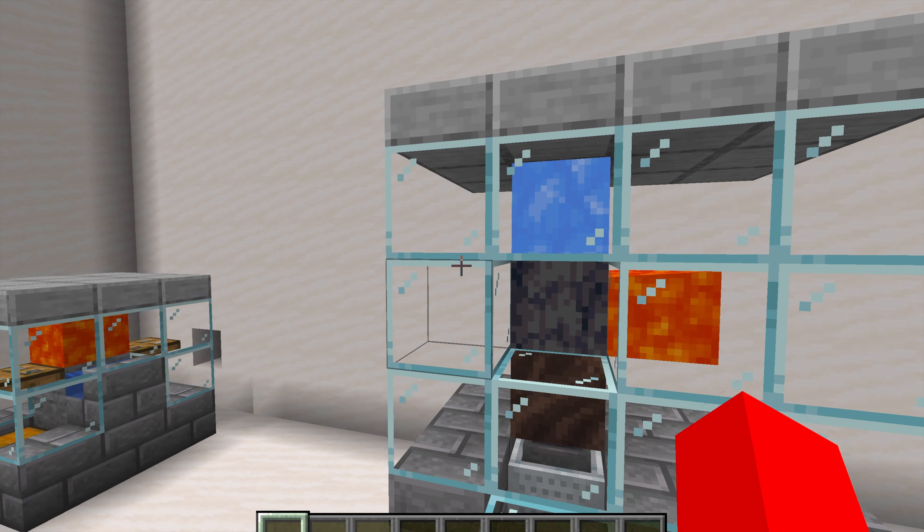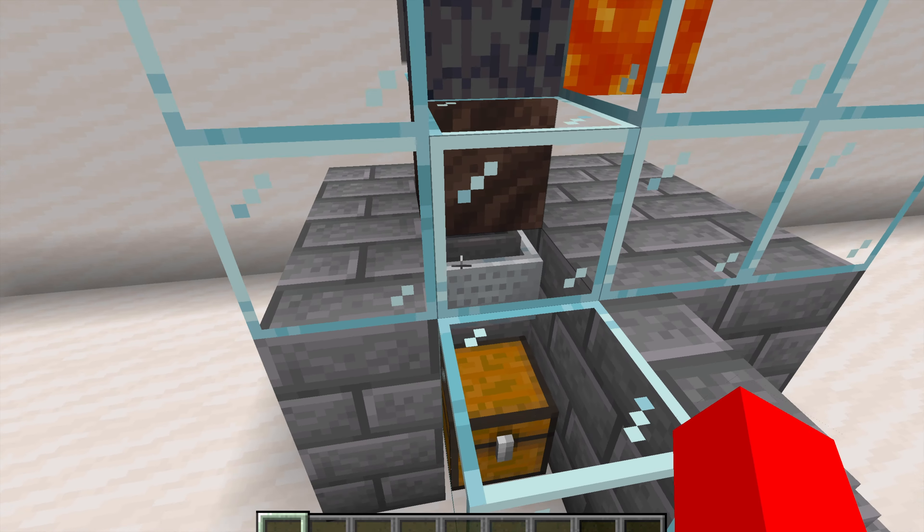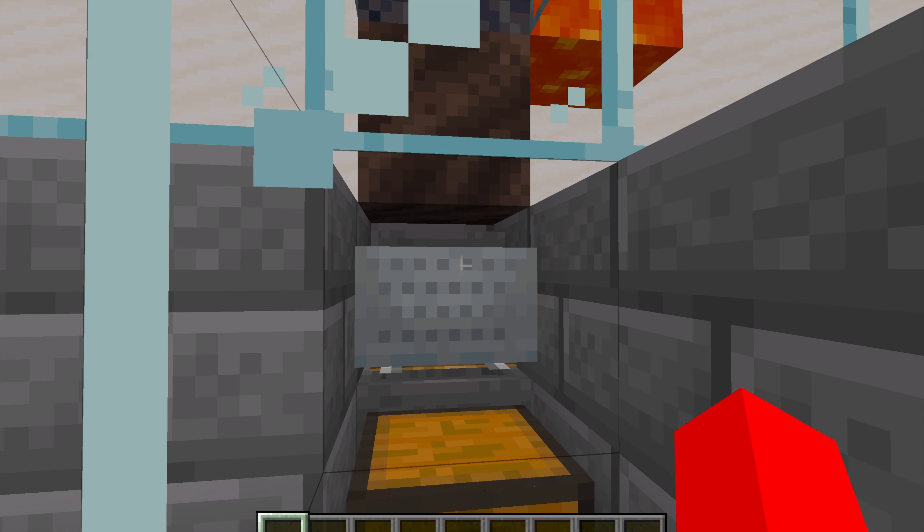For this one, it's pretty much the same thing — just blue ice on top, soul soil on bottom, and lava on the side.